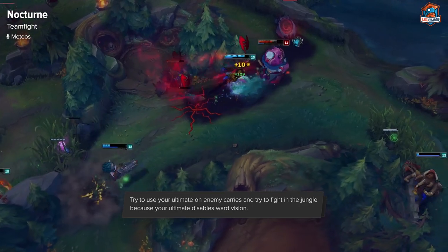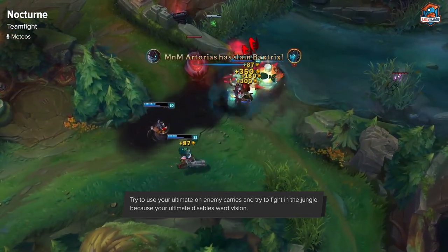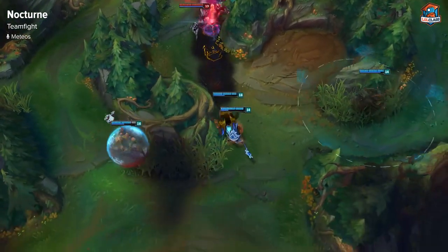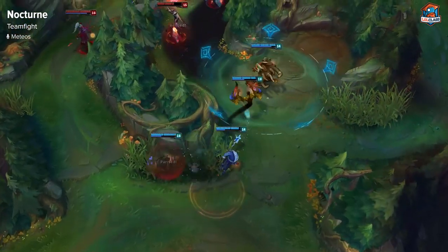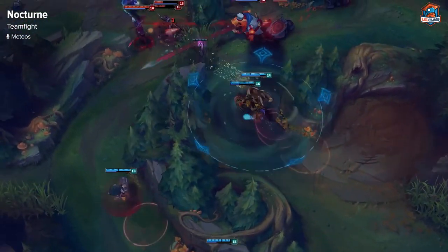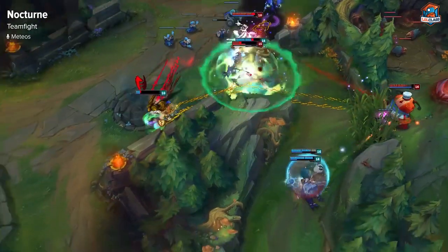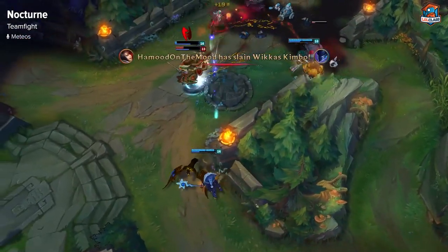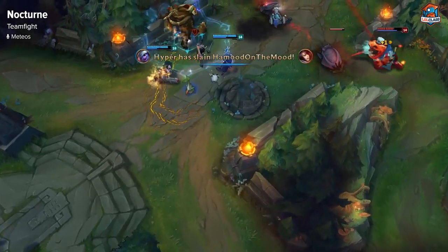Try to use your W on their crowd control's most impactful abilities so that you can avoid it. And if you have Randuin's, try to use it to slow as much of their team as possible and just be disruptive. Tank fights are best on Nocturne around Dragon and Baron Pit, or in the jungle where there are a lot of bushes, because when you use your ultimate the enemy team loses vision of each other and their wards. So if someone's in a bush or next to a bush, their line of sight gets really messed up, and you can create a lot of confusion for the enemy team, especially in solo queue.